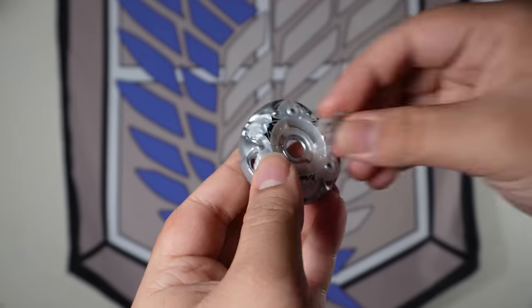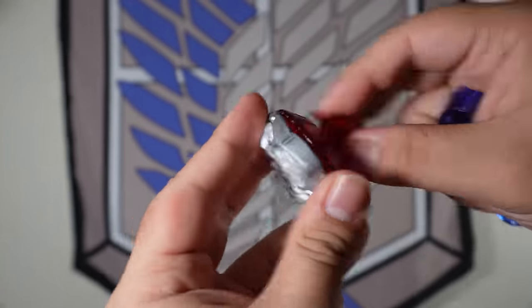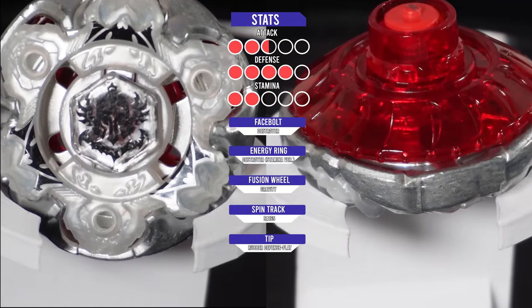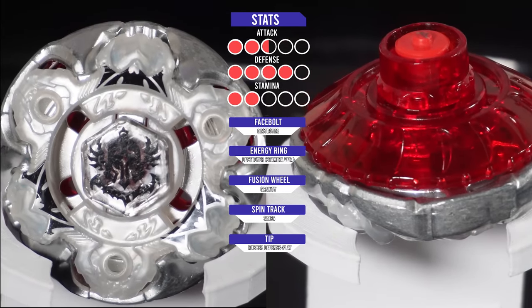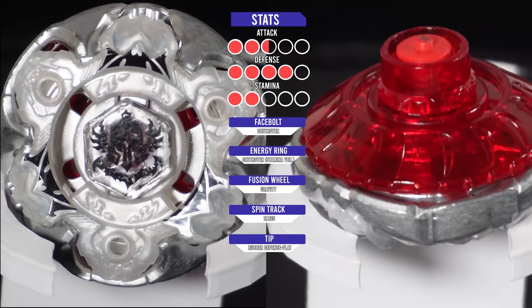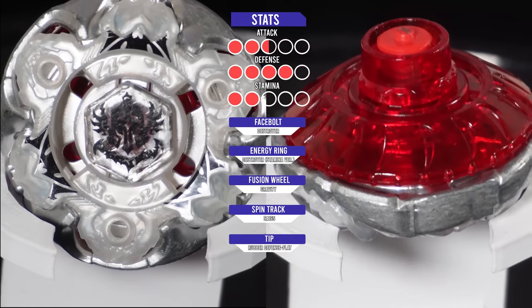Now that we have everything chosen, let's put everything together and see the final results of our Gravity Destroyer evolution. Presenting Gravity Destroyer SA-165 Rubber Defense Flat. This color scheme just looks so elegant — I even matched the color of the face bolt to the clear one. Basically just changed it from black Gravity Destroyer to white.